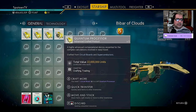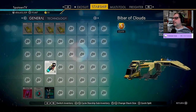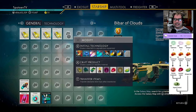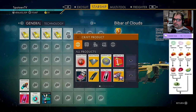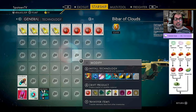Next, we have to build a portable reactor, and we already have a couple. We have three — that's excellent! So that means we only have to make 17 thermic condensate. Let's see if we can build it. Let's see if we can build 17 — hopefully we can.